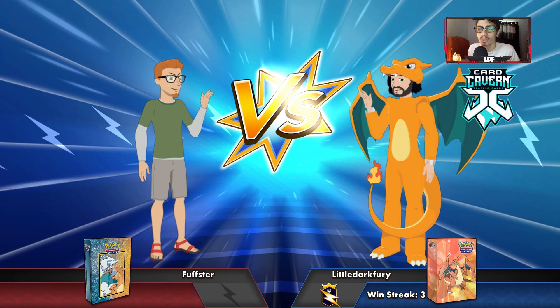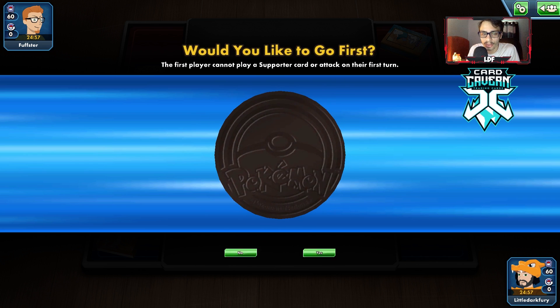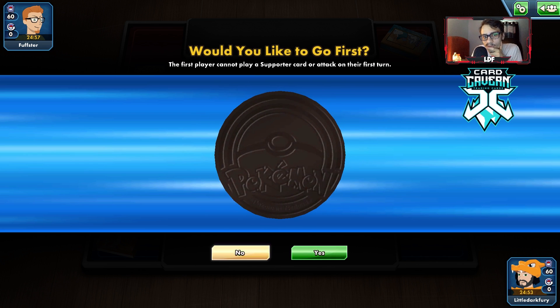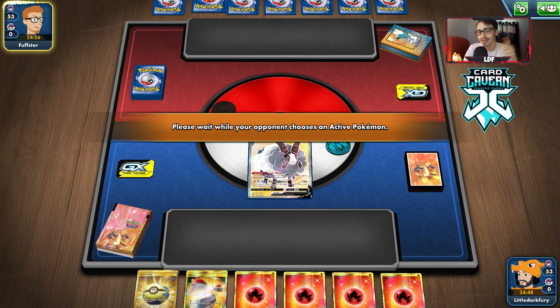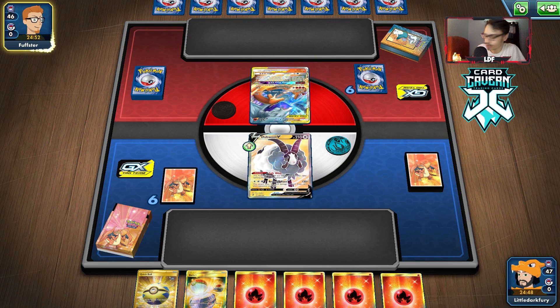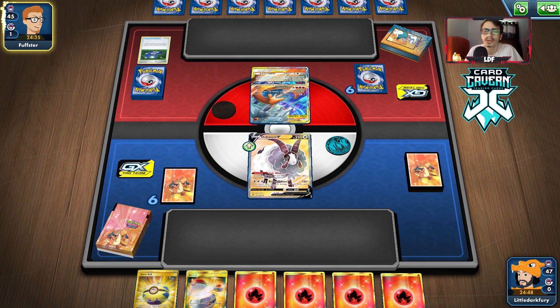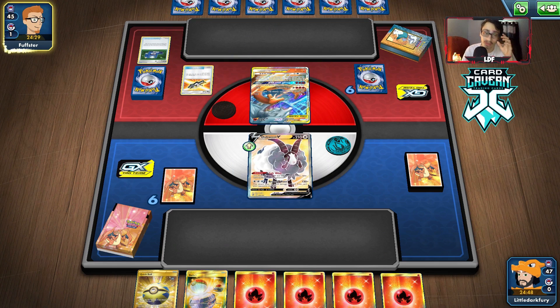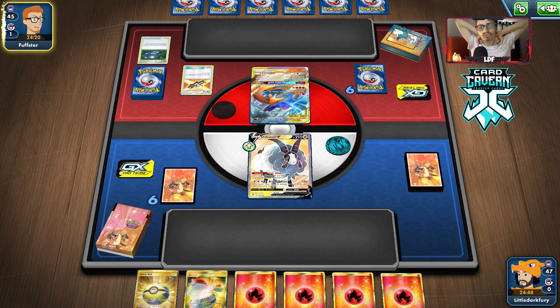Getting into the next match with our Snorlax VMAX deck. We do win the coin flip. I think we're going to go second — try to get that Volcanion start. We got a Double start. This hand's okay — we have a Quick Ball, which helps out a little. They're playing a Fire deck too. It's a great time to play Water — I've played against a lot of Fire decks over the past week or so, so I'm about to just play a bunch of Water decks. They do Poké Gear — we're going second so they don't get to play any Welders here, which is really good. If we can hit them with Revenge Blast, we could finish them off with a possible Snorlax attack.